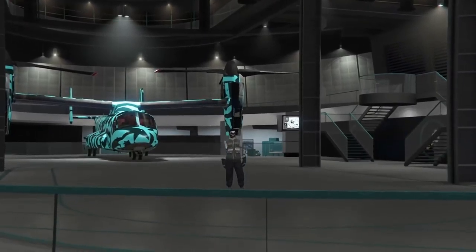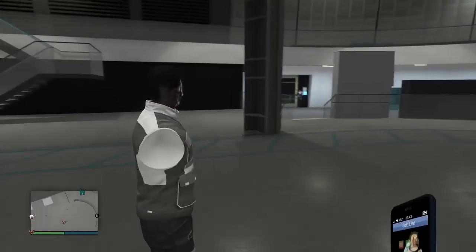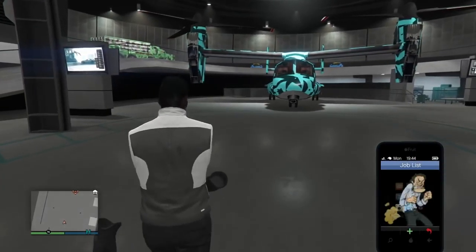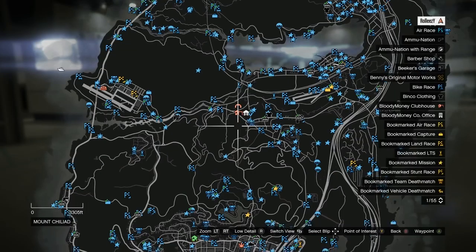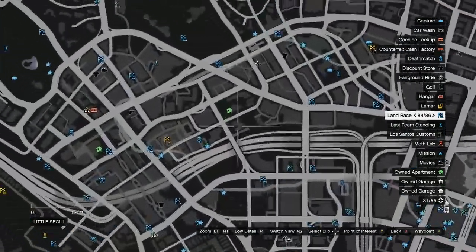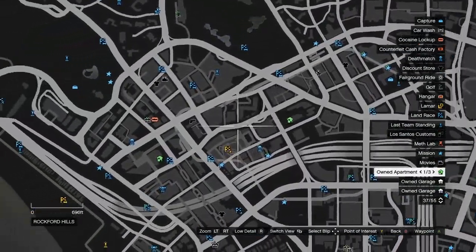That Lester heist text is a must — we've used it before in old glitches. When you launch it, it leads you to a certain apartment. In that apartment garage, you want to fill it up with RH8s completely — you'll see why. You also need an MOC with personal vehicle storage to save your vehicle.